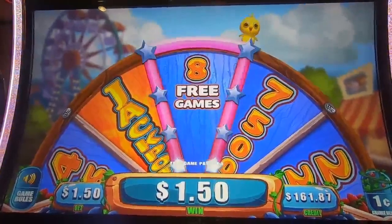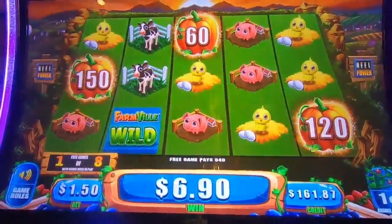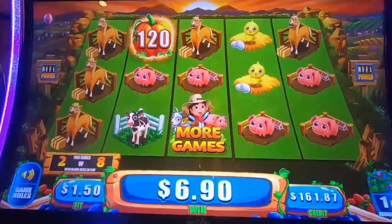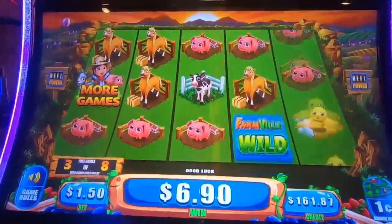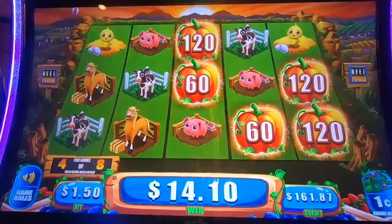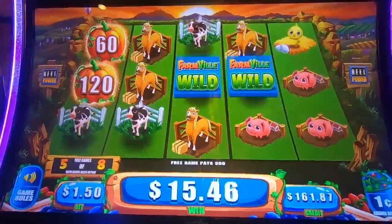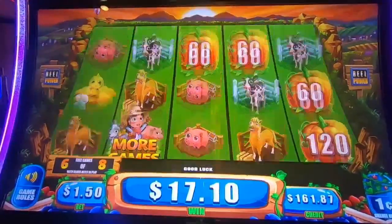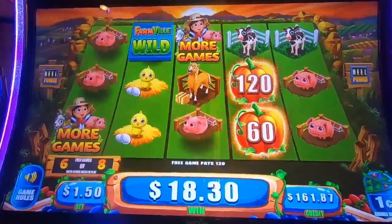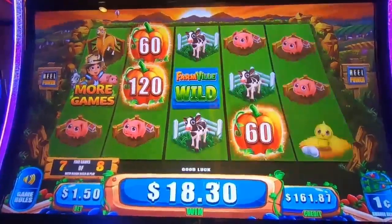I'm assuming this is like other Mighty Cash games where it can do the screen-shake thing, in which case free games is awesome. 690 to start there, decent line hit, more games. Come on, bring us those puppies. I wonder if you need two or three of them. Another little line hit there — 720, I'll take it. Oh, why are you stopping? Accident! But it almost worked. At least it's giving us bonus line hits in the bonus, I appreciate that. Come on, give us a bonus in a bonus.